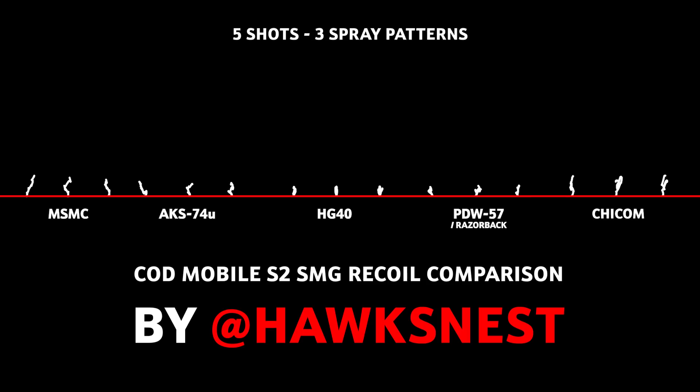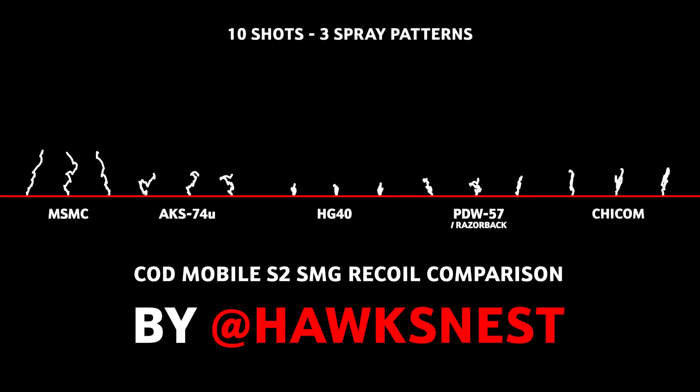Looking at the five-shot spray patterns, the MSMC kicks the most and the Chicom also kicks pretty hard. The Chicom is a burst weapon — it shoots three rounds, pauses, then shoots another three, and so on. You can full-auto it by just holding the fire button. COD Mobile secretly buffed the Chicom this update — they sped up the burst and decreased the time between bursts, so it shoots way faster now. The recoil resets between bursts. The lowest recoil guns are the HG-40, the PDW, and the AKS, though the AKS has increased recoil since the last update.